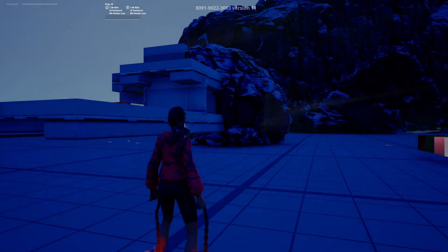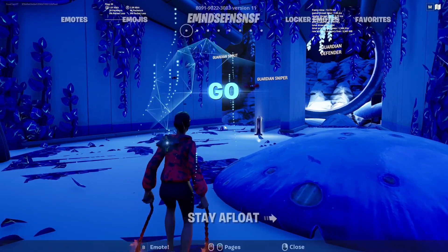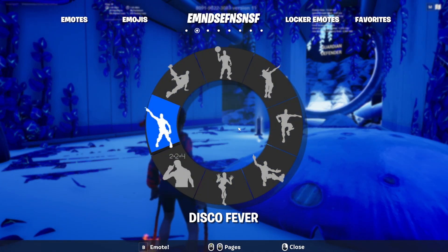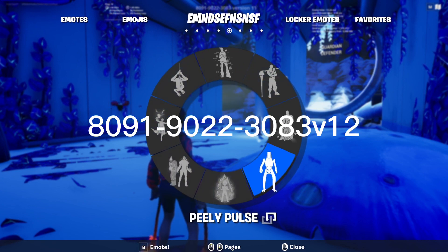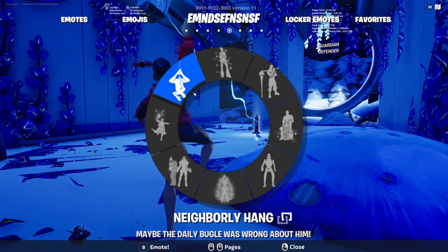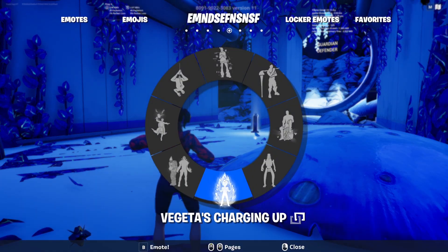Today I'm going to show you how to get the All Might skin for free in my Fortnite map. All you have to do is put in the code — it's at the top, and I'll put it on the screen right now. You also get all these emotes — you don't actually get them, but you get to use them in the map, which is pretty cool. So it's like custom emotes, and you can use built-in emotes and everything.